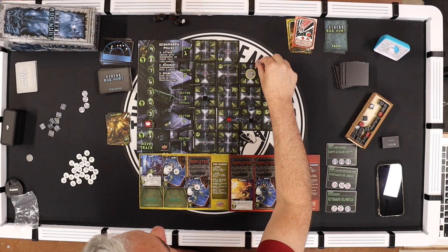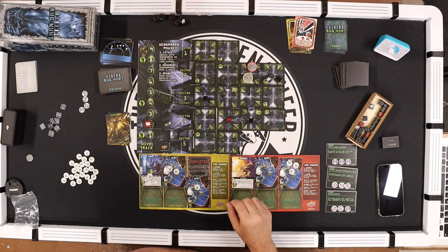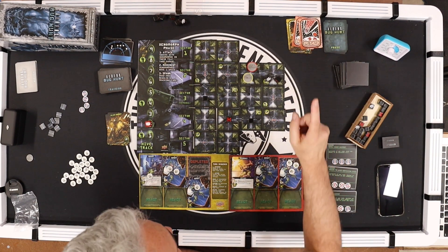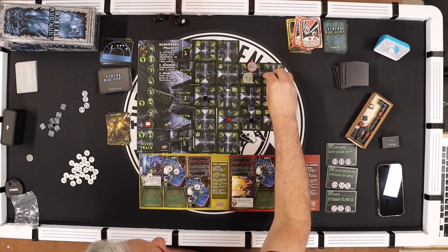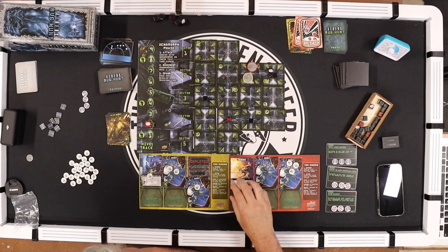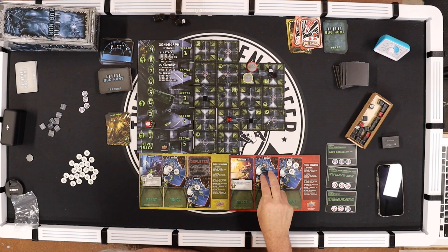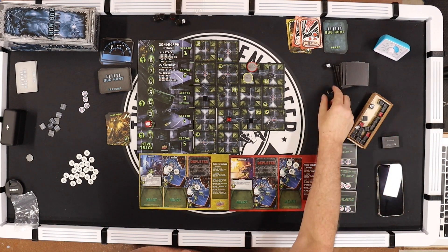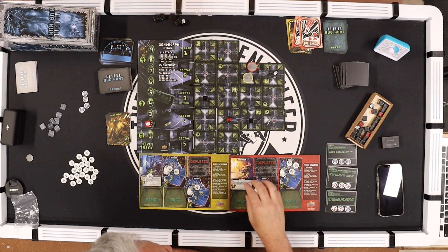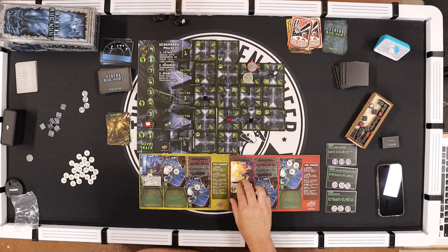Red — Vasquez moves here and reloads. She gets plus two firepower with no xenomorphs in her tile. She fires at both of these. One dies, one stays. Next card — she fires again and kills the remaining one.